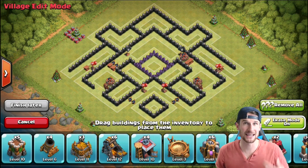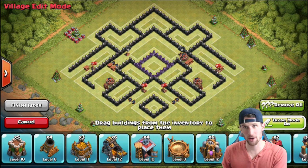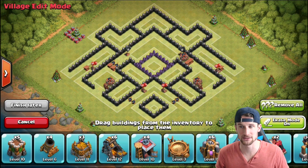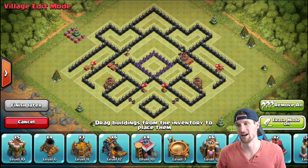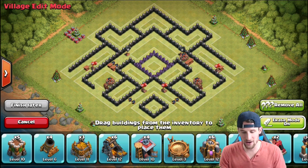Today we're jumping in — this is another trophy base because we are trying to protect our Town Hall. I've got it pulled up right here on clashofclansbuilder.com. If you guys want to check that out, it is amazing — it makes it so much easier to design your base. Check that out, clashofclansbuilder.com, and we're going to go ahead and jump into this.